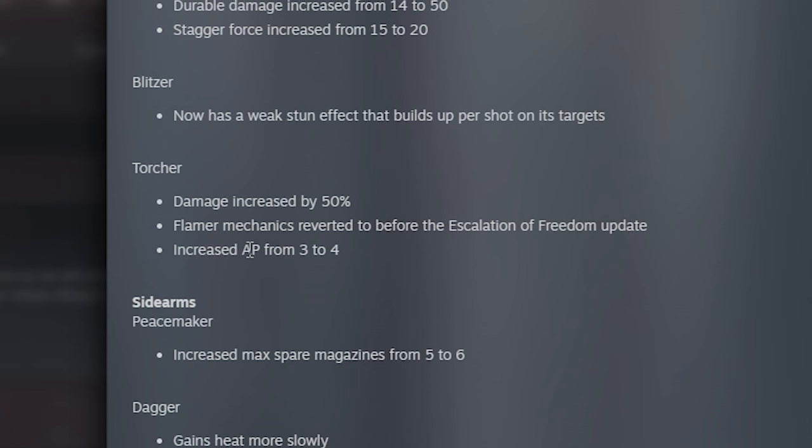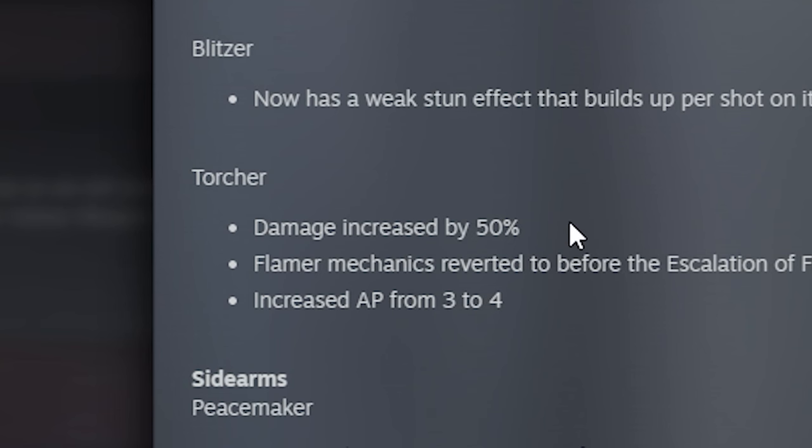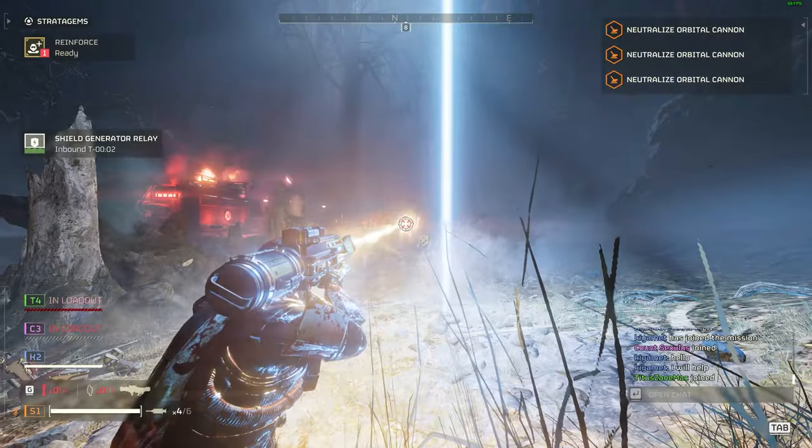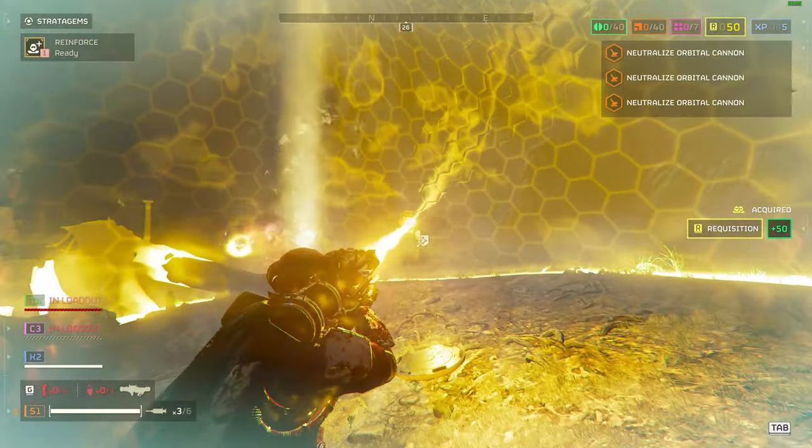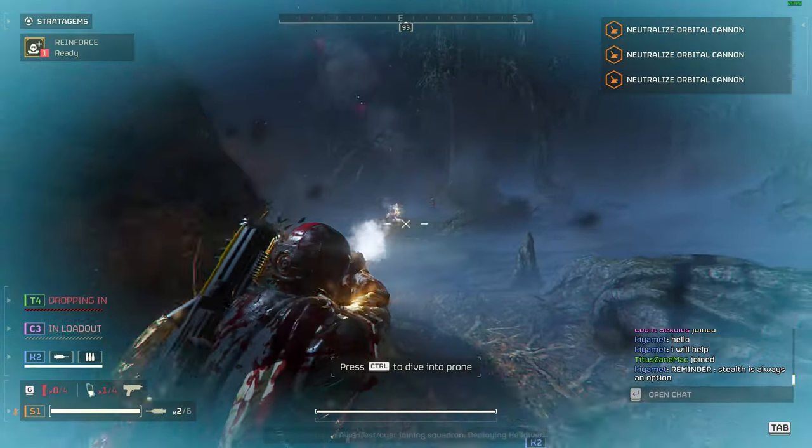The flame mechanics have been reverted to before the Escalation of Freedom update, with damage increased by 50%. That is going to make a lot of people smile — I thought the flamethrower was absolutely killed in the last update. Are you going to be using the flamethrower once again? They have done what the community wants for Managed Democracy.